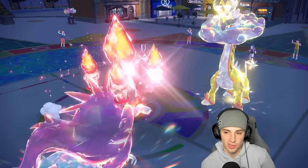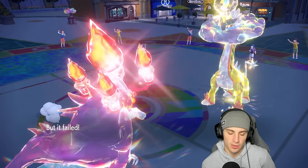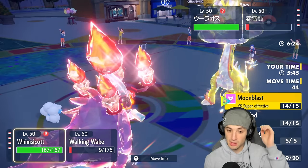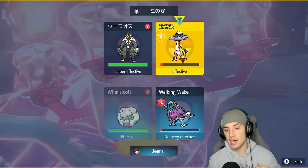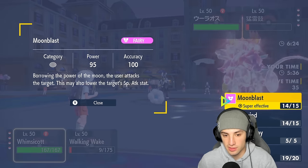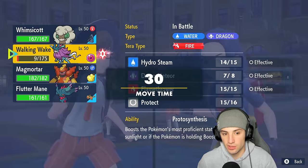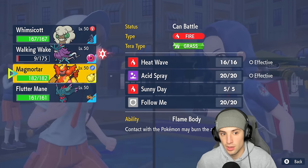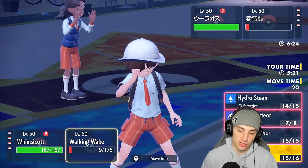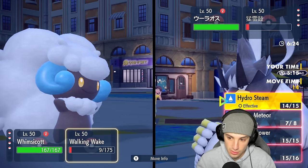Whimsicott outspeeds, so that's massive. How many turns are left in Tailwind — we're at one out of four. We have two very strong Pokemon in the back with Flutter Mane and Magmortar. I could go Moon Blast here and also throw another Protect, which I don't mind, or I could just attack.